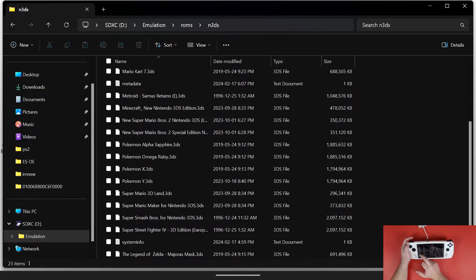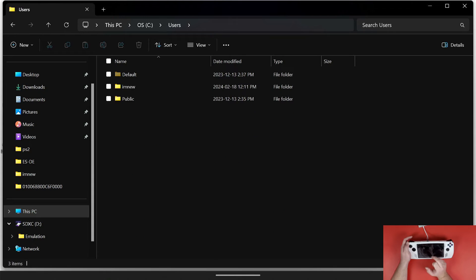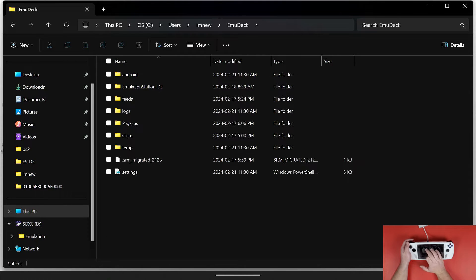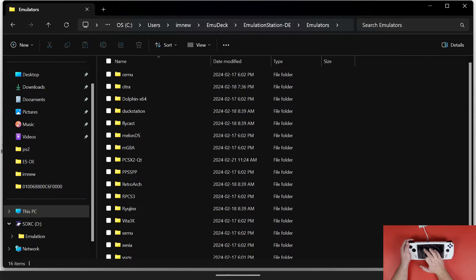The next thing you're going to do is navigate to This PC, then navigate to OS, then to Users, and then to whatever your username is. Mine is 'I'm New' — not sure why, but that's what it was set to way back. Next, navigate to Emudeck, then to Emulation Station DE, then to Emulators, and then navigate to Citra.